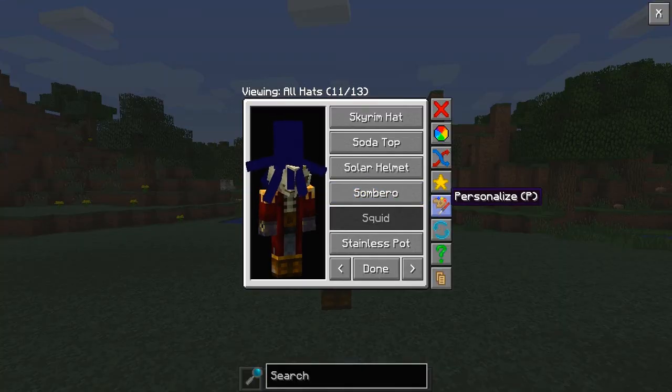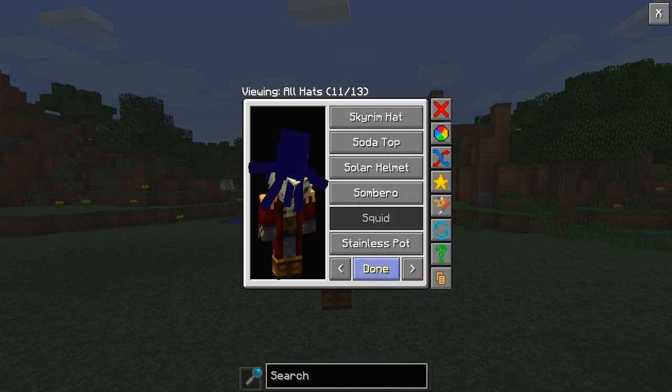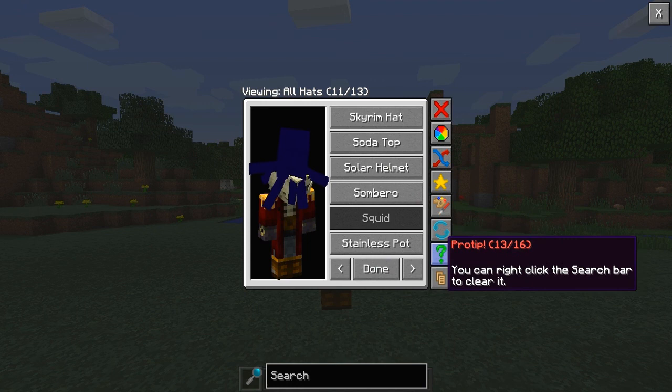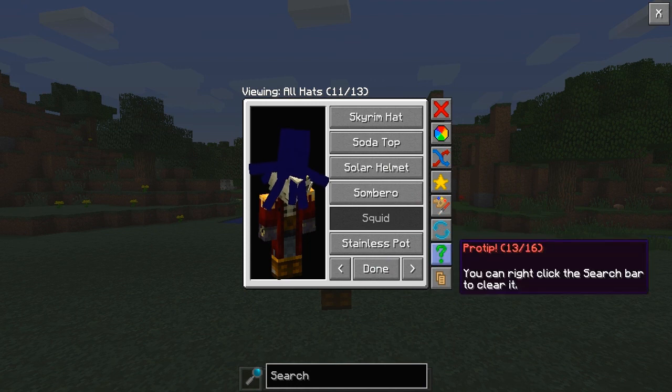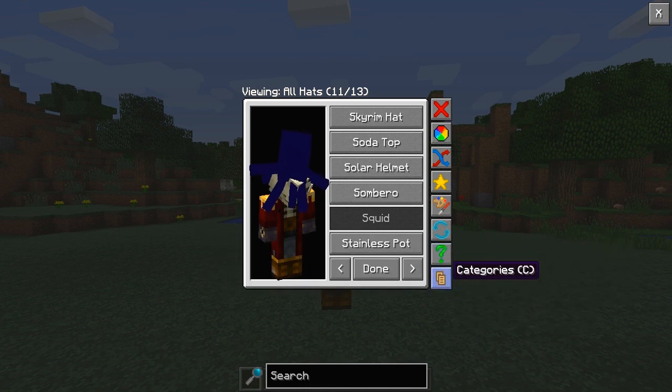You can also personalize the mod itself. The only option it currently has is the GUI button, so you can change it to something more comfortable — maybe a left mouse click or bind it to one of your macros. As you can see, you get a bunch of options which are really helpful. For example, there are some pro tips: you can right-click the search bar to clear it, you can disable hats rather than deleting them by holding shift — just a load of options you can mess around with, such as your categories.